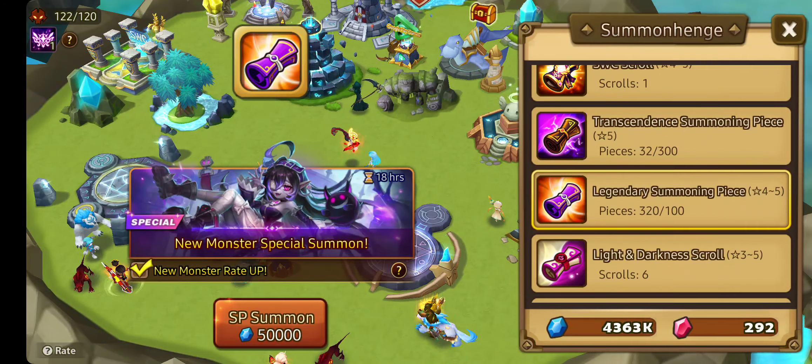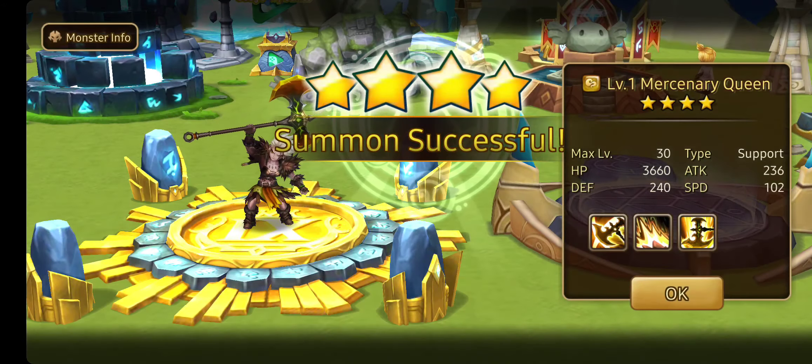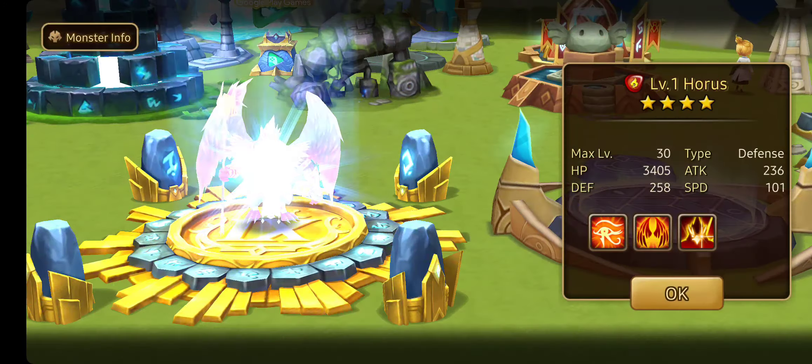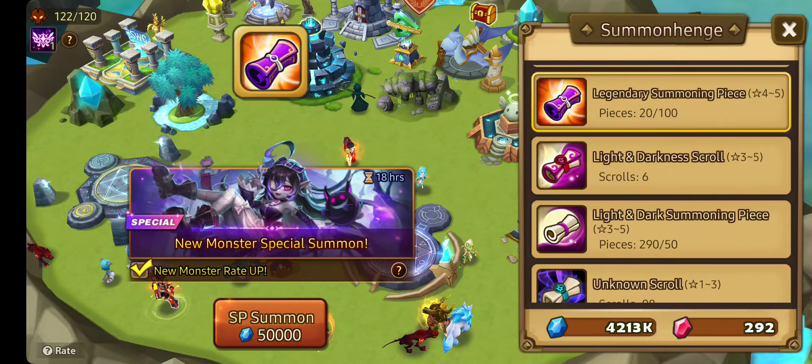We got three legendary summoning pieces. Mealstone Agent. Agent. A Mercenary Queen. And the last one is... Horus. Goodness gracious, where's all the five stars?